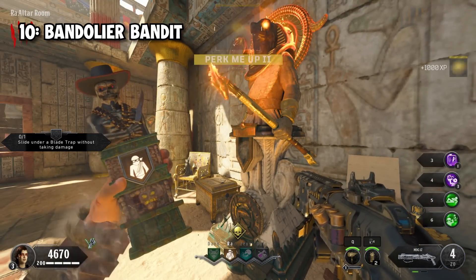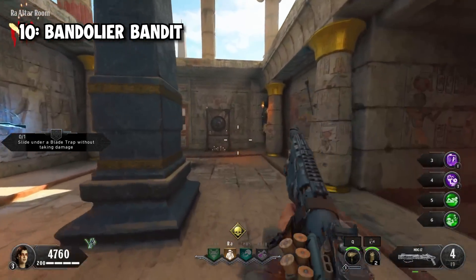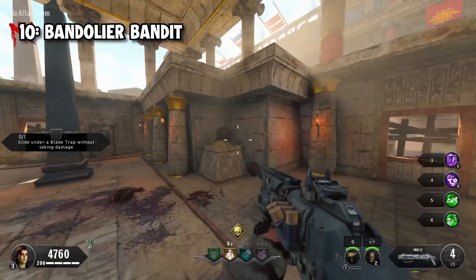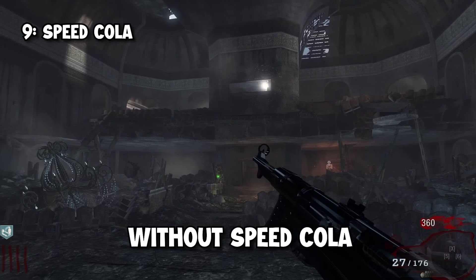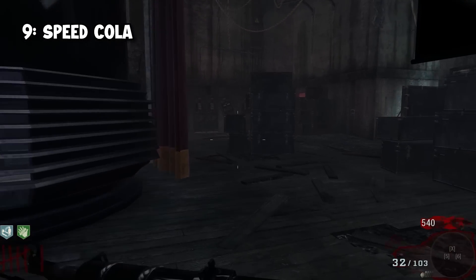Into the top 10, we have Bandelier Bandit. This perk literally just gives you bonus ammo. However, considering how many bullets it takes to kill zombies in the higher rounds of Black Ops 4, this surprisingly becomes a very good perk. In at 9th, we have one of the OGs in Speedcola. Increased reload speed is always a must within zombies, and this perk does that perfectly — it definitely deserves its place in the top 10.